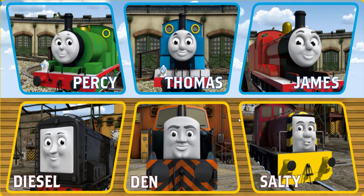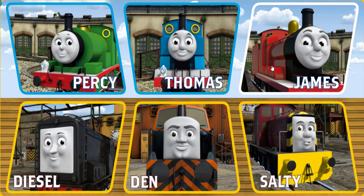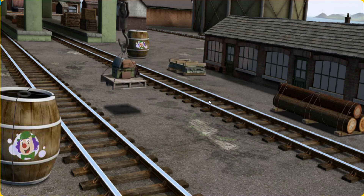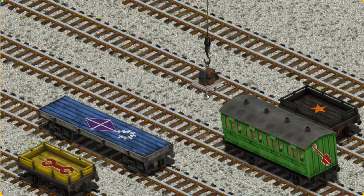It's a busy day at Brendam Docks. Thomas and his friends have many deliveries to make. Choose who will make the next delivery. James must deliver the luggage to Knapford Station. Show Cranky where the luggage is. You found it! Let's lift and load. Now the cargo must be loaded. Help Cranky find the green coach with the picture of a shovel. You found it!